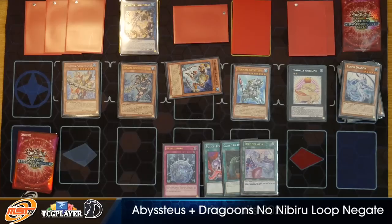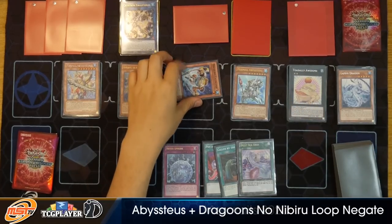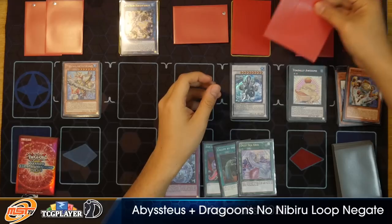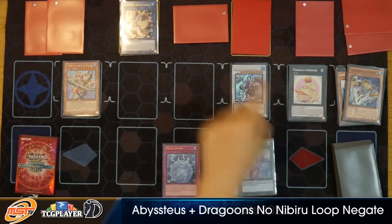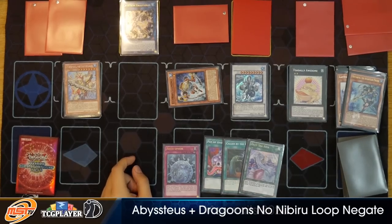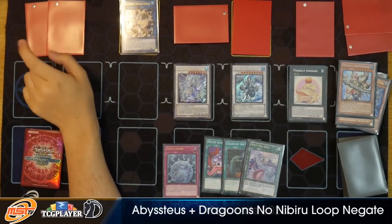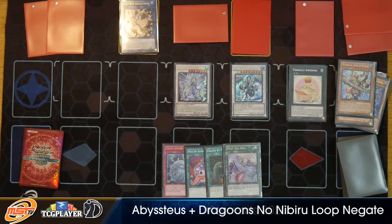Use the Lapis Dragon and the Mistar Boy — go ahead and link those guys off into Crystron Halqifibrax. Halqifibrax's effect is going to activate, summoning out the Fishborg Launcher. All Water. Everything in your graveyard so far has been just a surge of water. Now we're going to Synchro into another Water Monster getting rid of some of your cards, opening up some of your zones. We're going to Synchro into Trishula the Ice Barrier Dragon — taking away another card from their hand and their graveyard. Whatever has the graveyard synergy, go ahead and banish those. Now they're down to two cards in their hand. I don't know how they're going to enjoy playing Yu-Gi-Oh at this point.